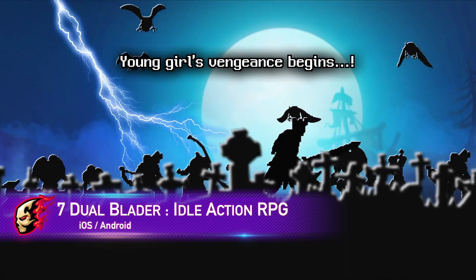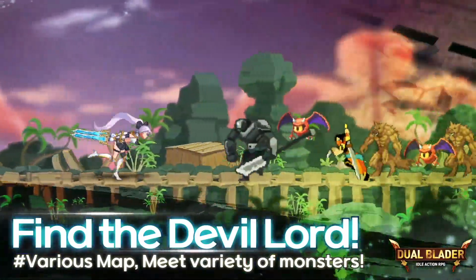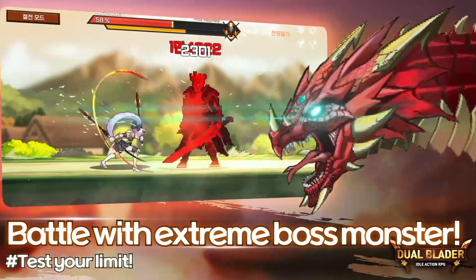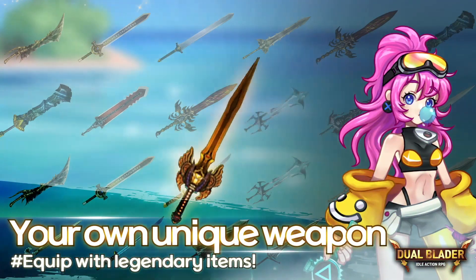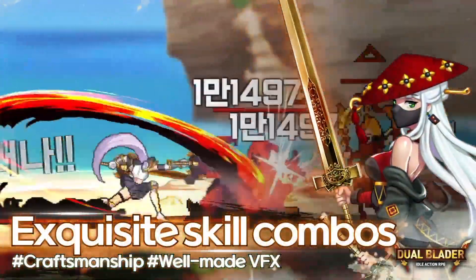Number 7: Fight evil creatures across various locations, from high garden to lava cliff. Enjoy the convenience of the idol system for automatic resource collection. Collect over 100 unique weapons, each with different powers. Engage in challenging dungeon content and compete for worldwide rankings. Embrace your destiny as a dual blader and unleash your skills.